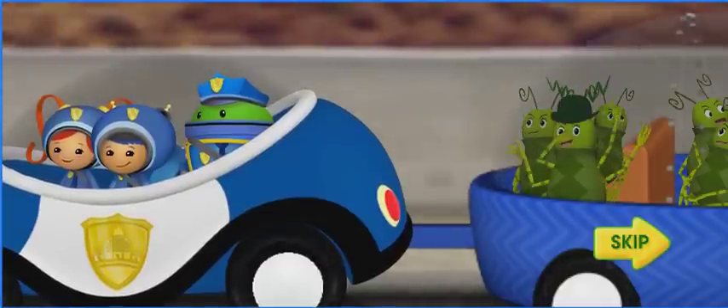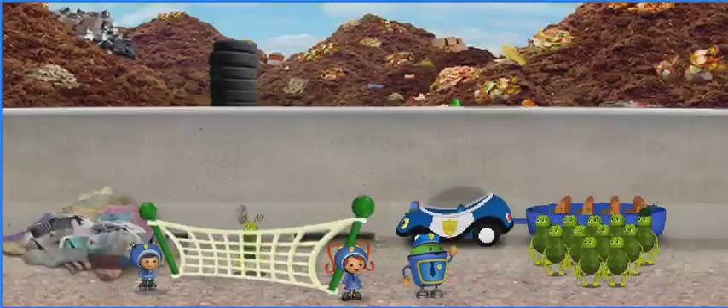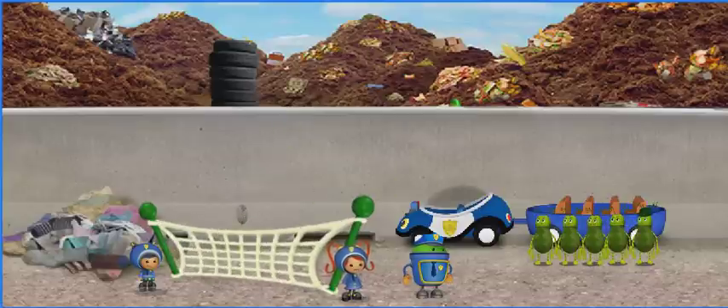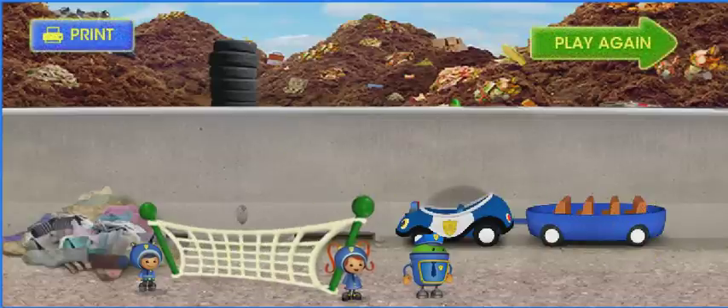This is perfect — it smells amazing! But how are we going to get over that wall? I have an idea, Bot — why don't we set up a slingshot using your net? Good idea, Geo! Come on, stink bugs — hop in! Click your mouse button to launch the stink bugs into the landfill! One... two... three... four... five... six... seven... eight... nine... ten... eleven... twelve! This is great!